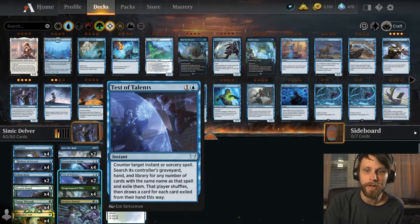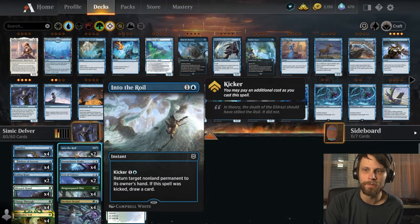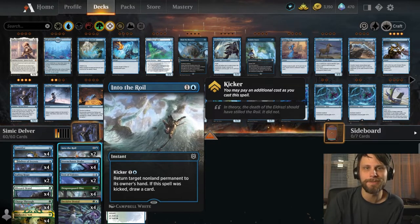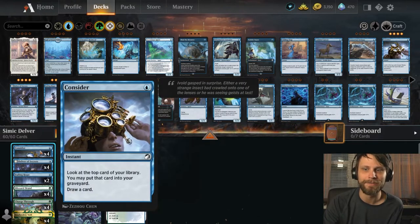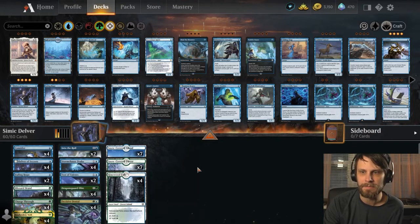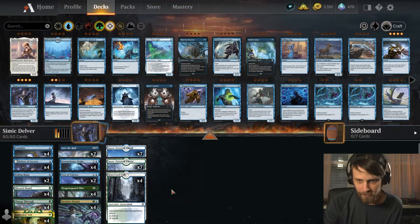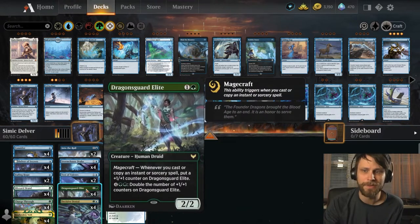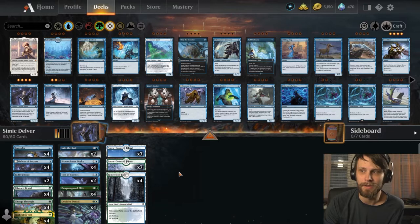For protection, we've got Fading Hope as a way to bounce stuff back to our hand as needed. We also have Ertai's Scorn — I included it solely because we can kick it to draw an extra card if we need to. Card draw is very important here, which is also why we have Consider — a very cheap way to draw a card and look at the top of our deck. We have Snowlands for Blizzard Brawl, which is very important. At the top end, the only thing we can do is double up the counters on Dragon's Guard Elite. The goal is to win quickly.